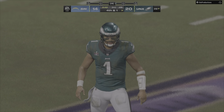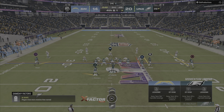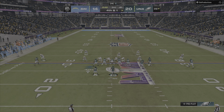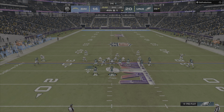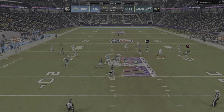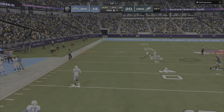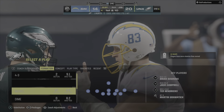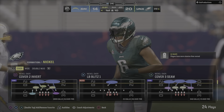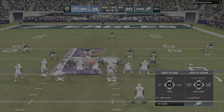He's in the pocket, protection holds up, sees his man come free, but maybe gets a little excited about the prospect of a long touchdown. They'll try to throw for it — Hurts looking for Smith downfield — and that is incomplete. Certainly an interesting call to go for it on fourth, and the Chargers get the football back in excellent field position.